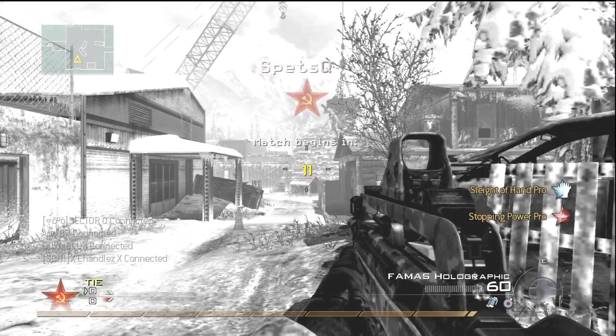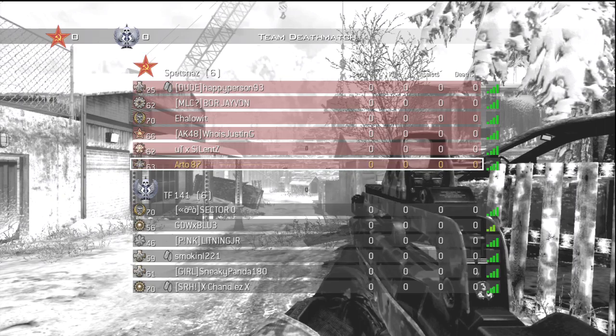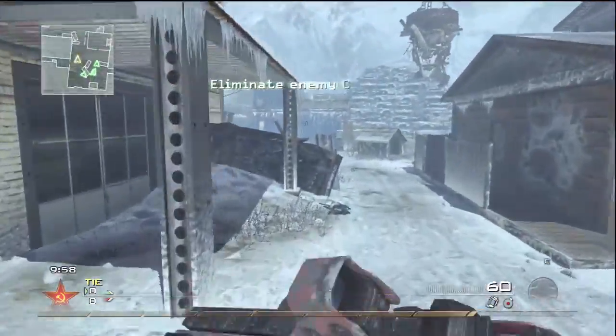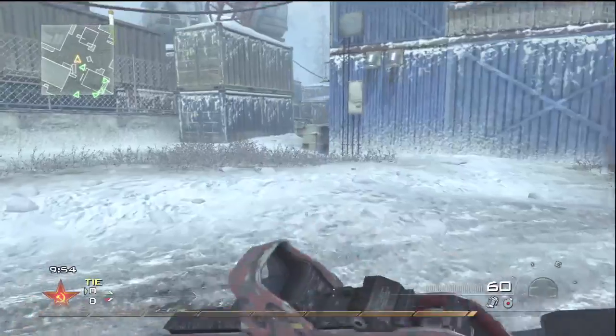Yo, what's up everyone? I've got a game of Modern Warfare 2 TDM on the map Salvage, and I start off using the FAM1S with Sleight of Hand, Stopping Power, and Ninja. I'm not really going to watch the gameplay to comment on it, although it was pretty good gameplay, but I'm going to be talking about the Modern Warfare 3 perks, killstreaks, and guns.